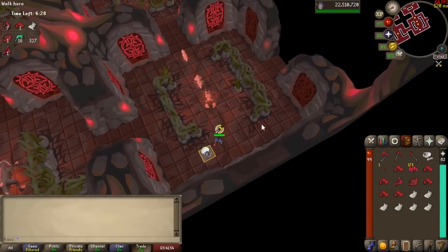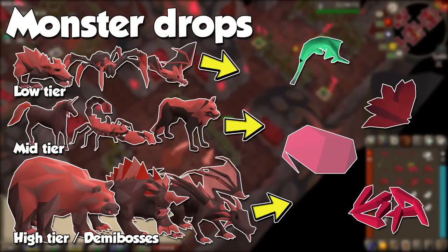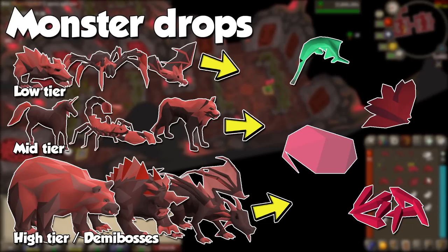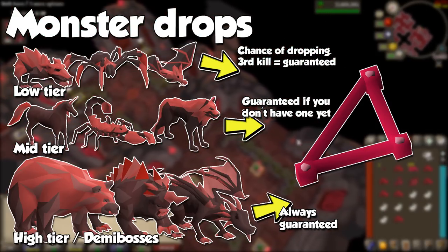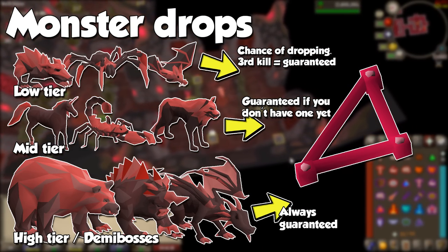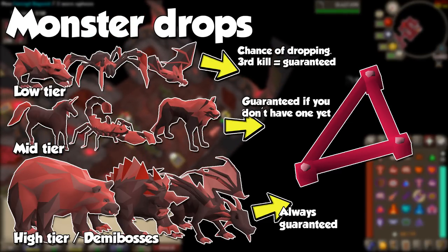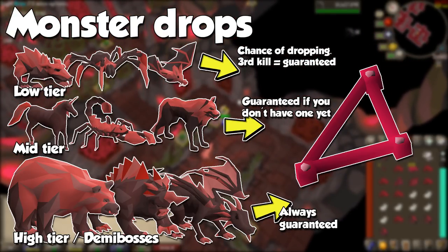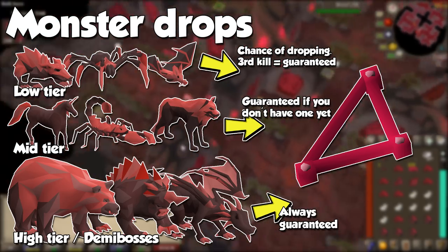Now that we know everything we can find in the rooms, let's cover them in slightly greater detail. All monsters can drop fish, grime leaves, teleport seeds, and most importantly corrupted shards. Lower tier monsters will have a chance of dropping a weapon frame — if you kill two and don't already have one, the third lower tier monster you kill will drop one guaranteed for you to make your first weapon. Mid tier monsters are stronger but will have a guaranteed weapon frame drop if you don't have one already. They will also drop more shards than lower tier monsters, so they're a great source of shards if you are short on them. Both low and mid tier monsters all attack with melee, so praying against this style will have you covered 100% of the time.